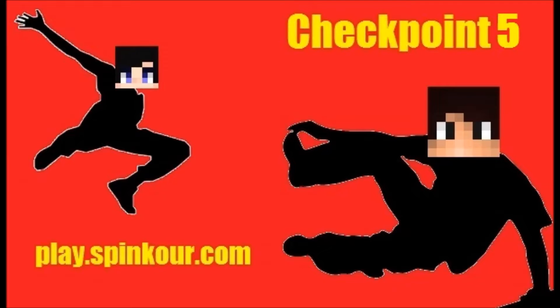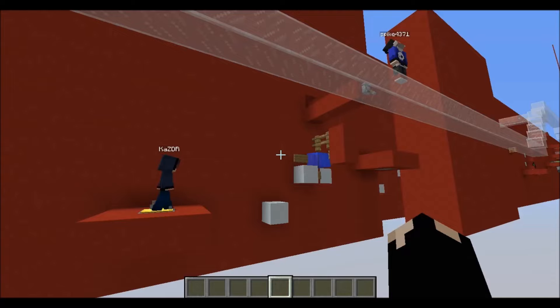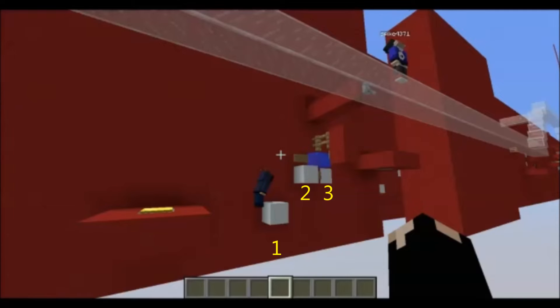Welcome back for another parkour tutorial. This time we're on Checkpoint 5 of the Red Course and we're going to have Spike and Kaz Pro demonstrate. To start off with, they have to be very synchronized because at the same time Spike hits that lever, Kaz Pro has to leave the block he's standing on because it and the block in front of him will retract and the third one will actually extend.